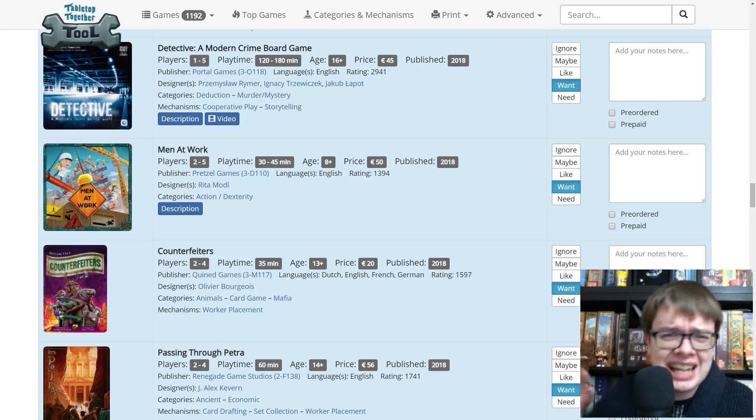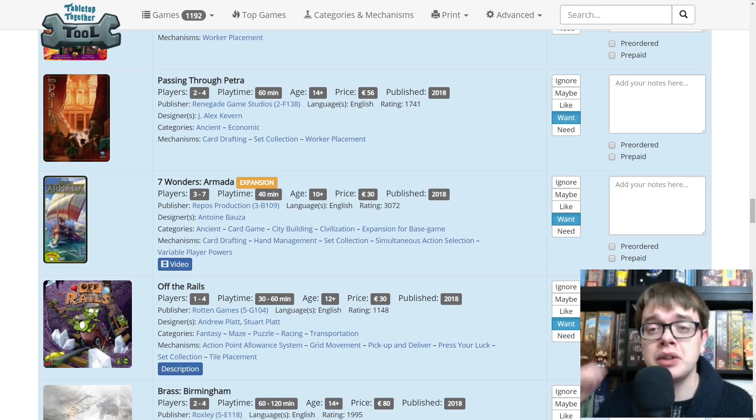Meeple Circus was quite good fun — I know that's from a different publisher, Matago. I would like to try more dexterity games even though I have pretty shaky hands. Counterfeiters — Quintett Games do great things. This is a lighter game where we are trying to do various nefarious mafia things to try and hoard the most money. Passing Through Petra — I know it's from Renegade, and it's from J. Alex Kevern, the designer of Gold West and Sentient, both fantastic Renegade games. I did playthroughs. I'm excited just based on that.